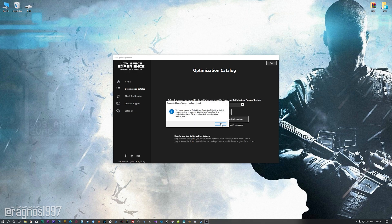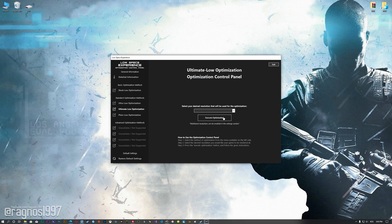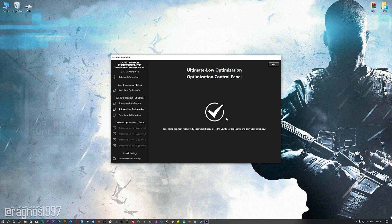When the optimization control panel loads, simply select the method of optimization and resolution you would like to render your game at. This is something you will need to experiment with on your own in order to see what works best for your system. Once you decide which optimization method and resolution you are going to use, press the Execute Optimization button and then start your game. Also, if you are not satisfied with what you see, you can always restore your game to default settings by choosing the Restore Default option.